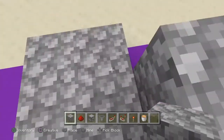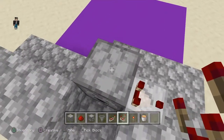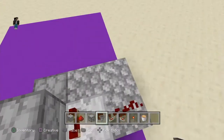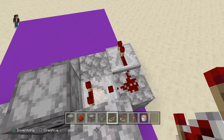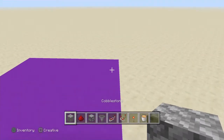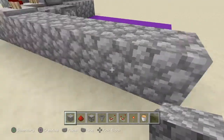Then we are going to place a comparator like this, so it is comparing the redstone output of this dropper. Place redstone dust right there, and place a redstone repeater right there. Now we are going to go back to our block of choice and place 1, 2, 3, 4, 5 blocks like that.